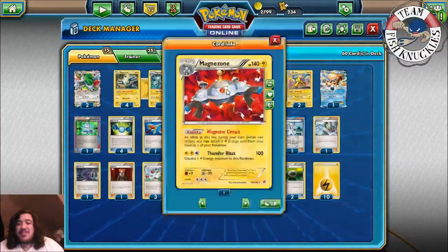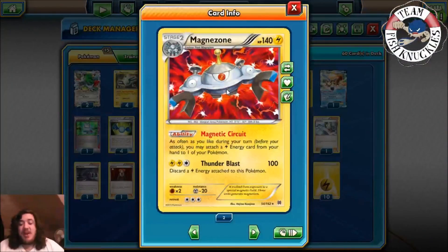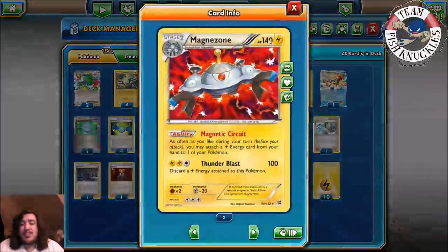Our main support is going to be Magnezone. We've seen this before with Magnetic Circuit — you attach as many Lightning Energies as you want from your hand to one of your Pokemon over and over again. We're going to use this to power up our Pokemon.